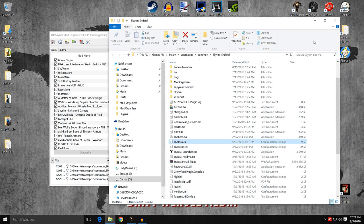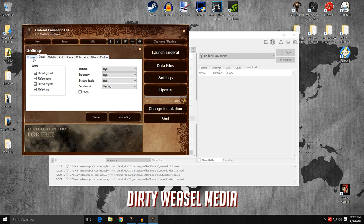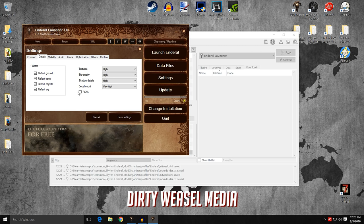In the settings for the Enderal launcher, you can see I have mine set to Very High. I tried Ultra and it was causing performance slowdowns — in a lot of areas under this general setting, I was getting 50 to 53 FPS for most areas. As soon as I turned off anti-aliasing on the details page and the FXAA, I was getting much better performance. Those are my settings for Common. On the Details page, FXAA is off, and you can see the rest of my settings for textures, blur quality, shadow details, and decal count.